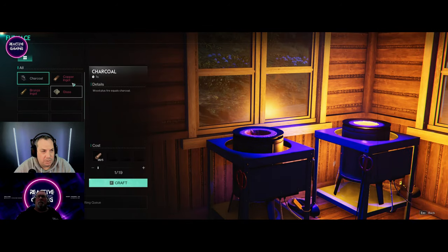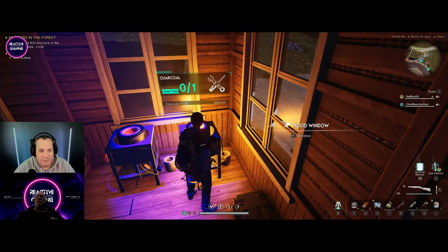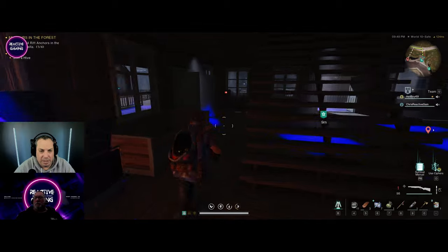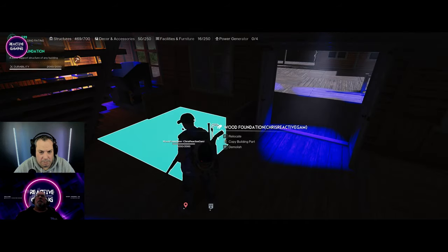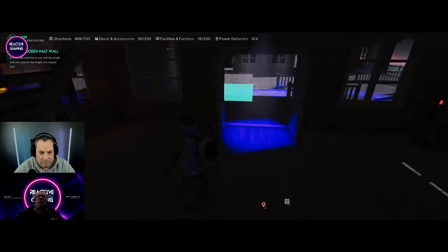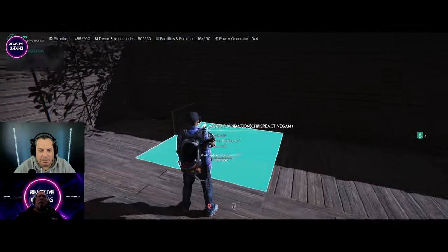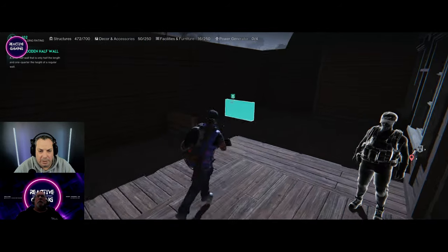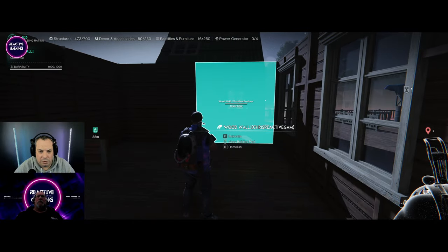Three more pieces of glass. We've found out it's quicker to drop stuff on the ground than go through the transfer menu. A minute 18 left on the charcoal so we'll keep going. I'm planning to use these little half walls in here to separate sections, with storage on the side under the windows.